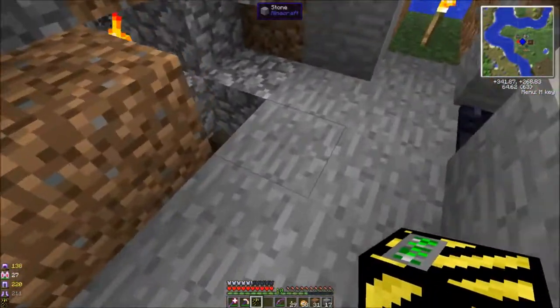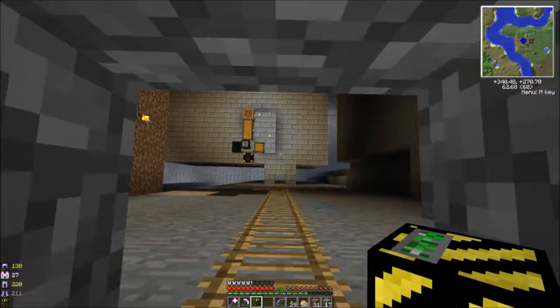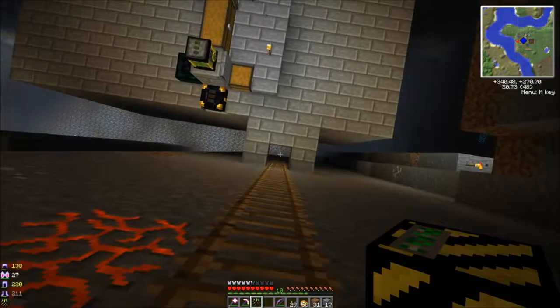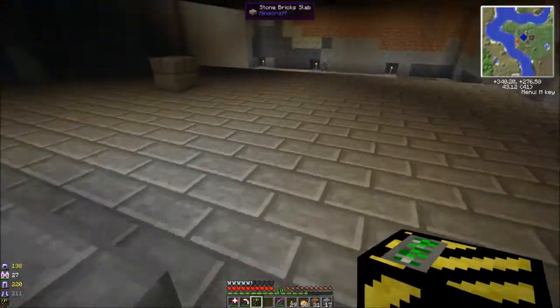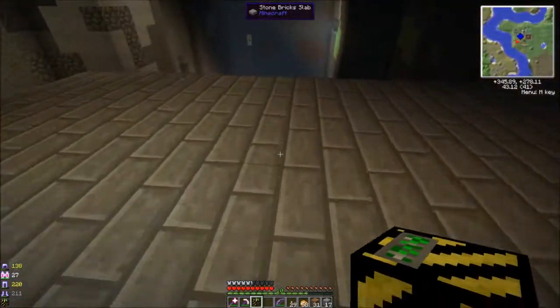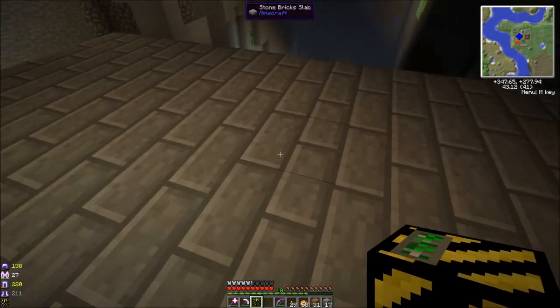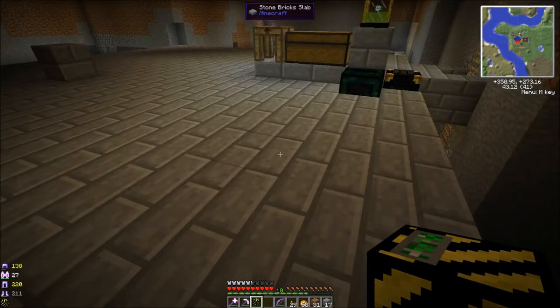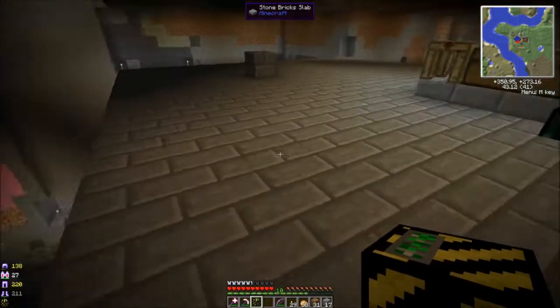Down here I had that little MFR mob grinder setup. I went ahead and expanded it out and used the filler, because I'm not placing all these blocks manually — that's what the filler is for. One of the cool things about the filler is it'll actually place half slabs, and it places them as normal half slabs, not upside down.